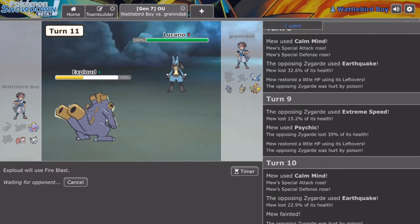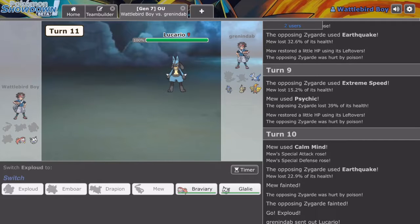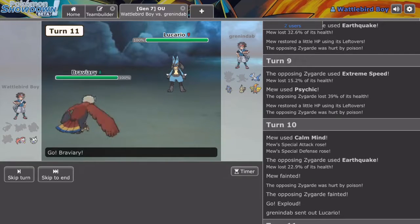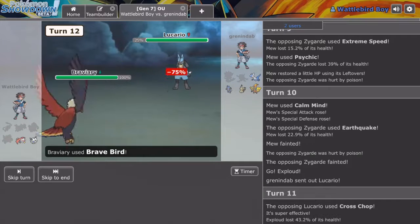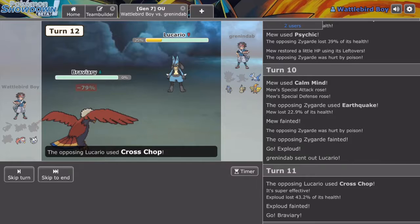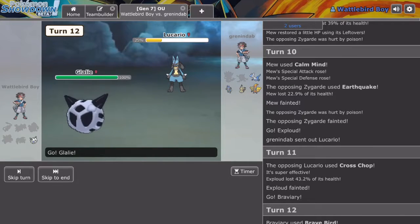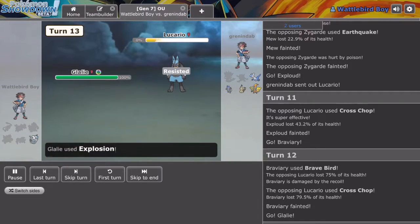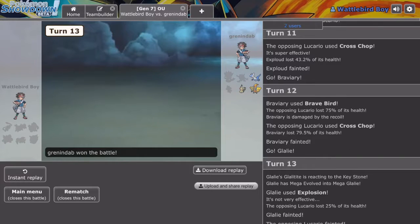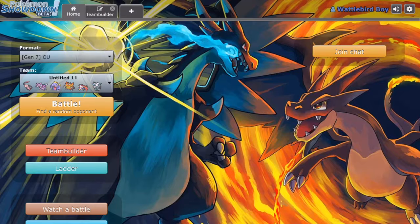I'm going for Fire Blast. What's the point of having coverage moves? I understand the point of having coverage moves, but honestly I'm getting destroyed. Let's go for an Explosion — why not? He's dead! But I was fast, I'm annoyed now. And his name was GreninDab — anyway, why could I lose to a guy called GreninDab?